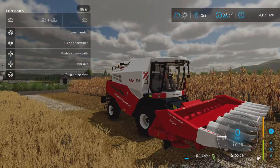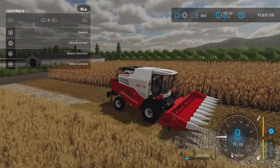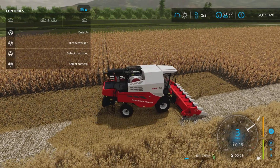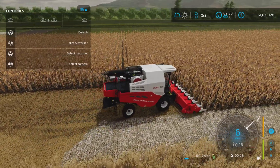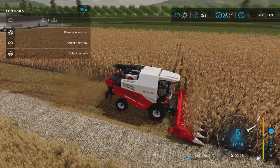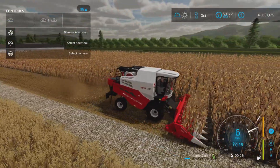It's a corn header — you don't have to unfold it or anything. L1 and Circle lowers it, L1 and Square turns on the vehicle and turns on the head. We'll hire a worker and there we go — six miles an hour.